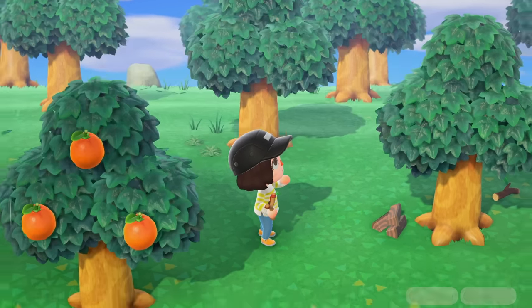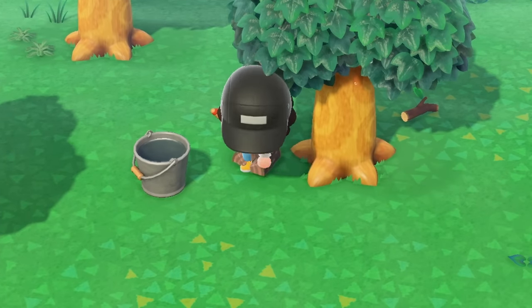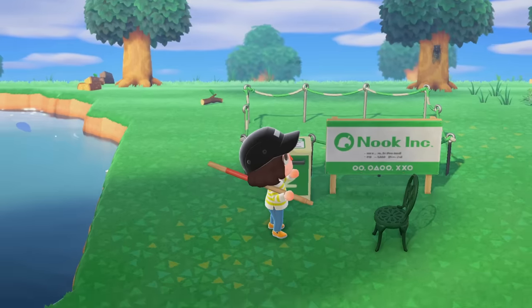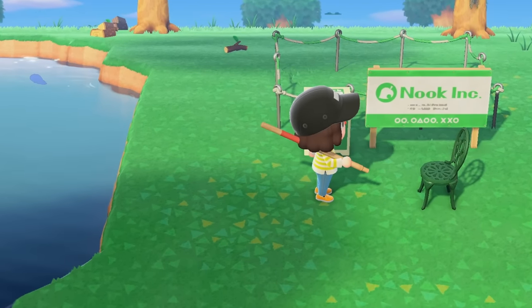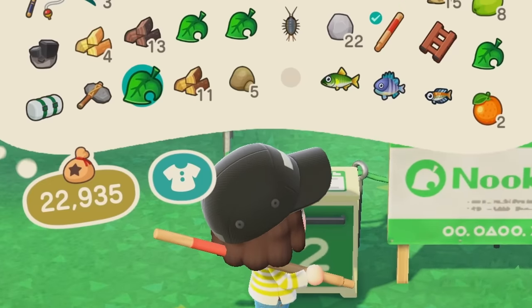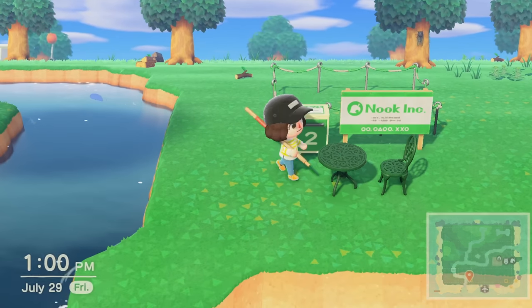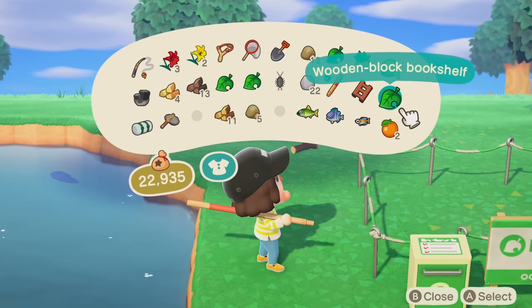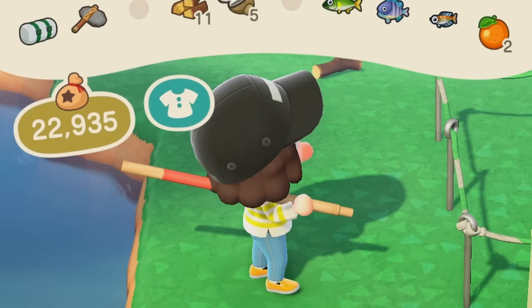Oh we have a bucket — I love a good bucket. After much more chopping of trees — I have chopped so many trees and used so many axes — why is softwood like super rare? I swear I'm getting all the other types way more. We are finally done with the second plot.